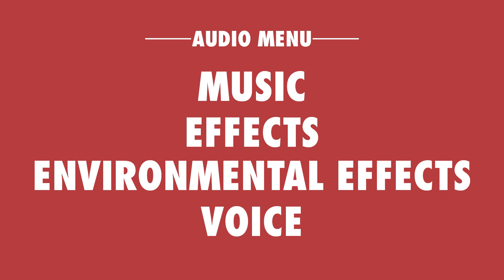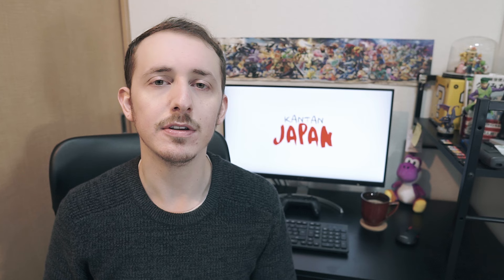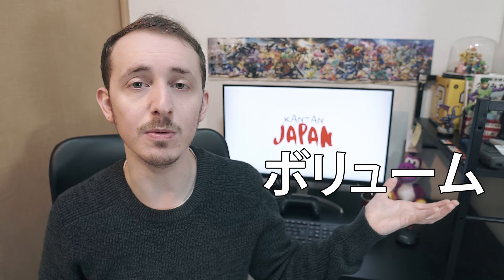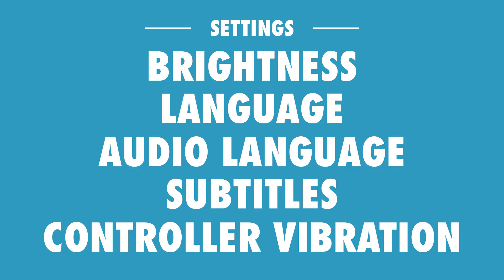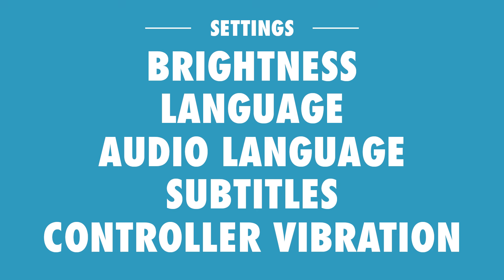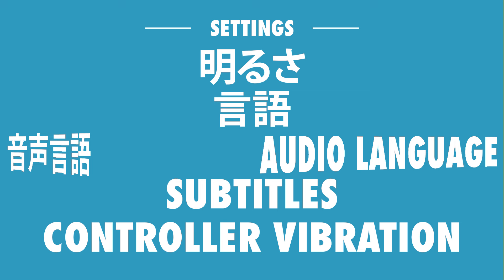For adjusting different audio levels you might have: Music — ongaku. Effects — kouka-on. Environmental effects — kankyou-on. Voice — koe. You might also see the word 'boryumu' bolted onto the end of these words in certain games — no bonus points for guessing what that means. If not boryumu, then you might see the Japanese version of the word: onryou. Other options might include: Brightness — akarusa. Language — gengo. Audio language — onsei gengo. Subtitles — jimaku. And controller vibration — shindou.